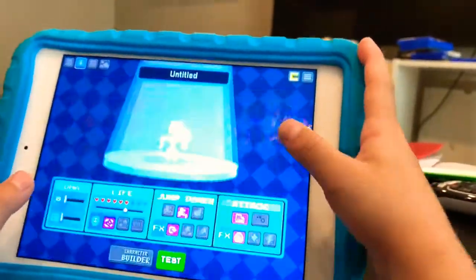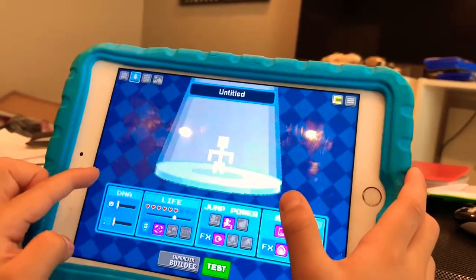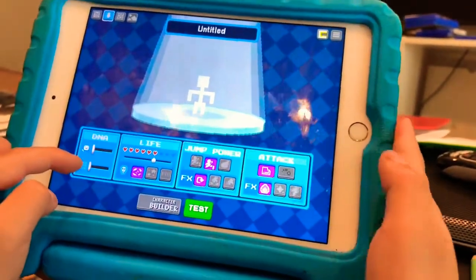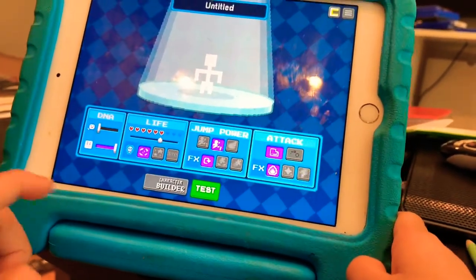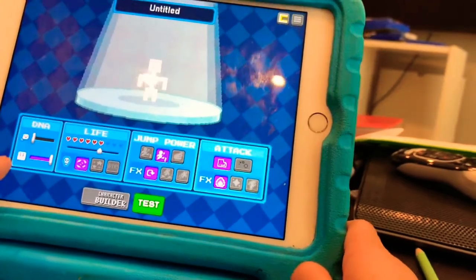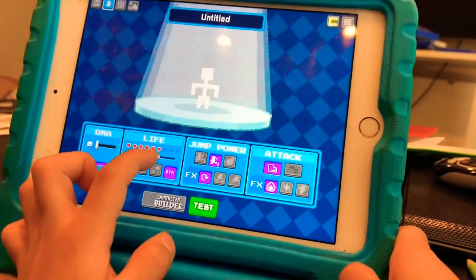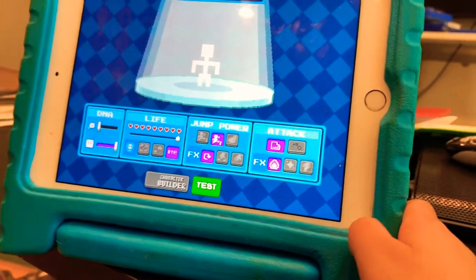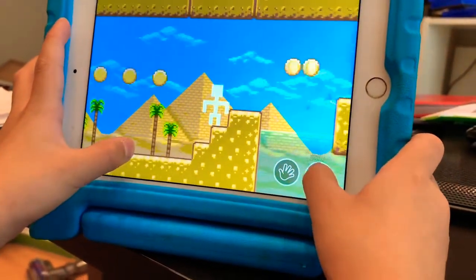He's too small, so let's make him bigger. Go to the DNA. You see these tiny nine blocks over here — you go to this, swipe it, and then it goes to the other direction and the little square is big. You can also change the lives and how it dies.